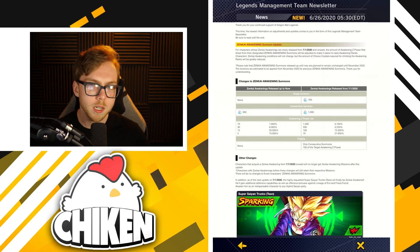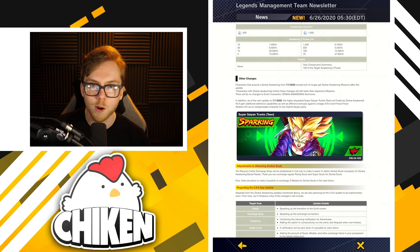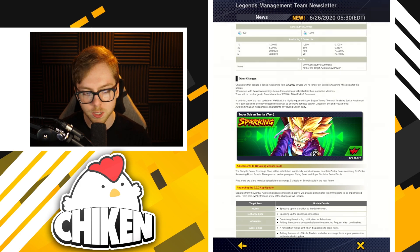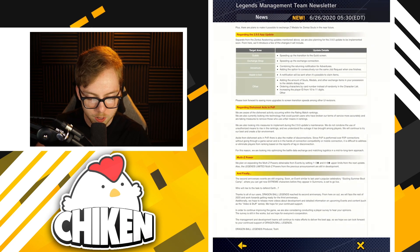If you've been keeping up on the news, you've probably already seen this newsletter where they went over the Zenkai awakening update. They went over the fact we're finally getting Super Saiyan Trunks Teen Red Zenkai awakened — a little bit of a not-great time to offer a Zenkai awakening for a red unit. I'm not really sure what their motive is for this, but I guess better late than never.